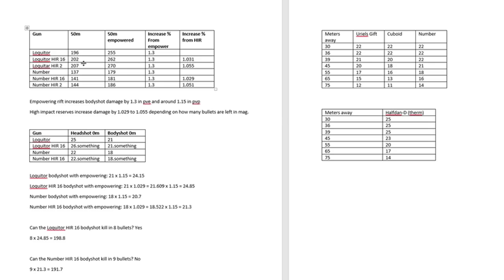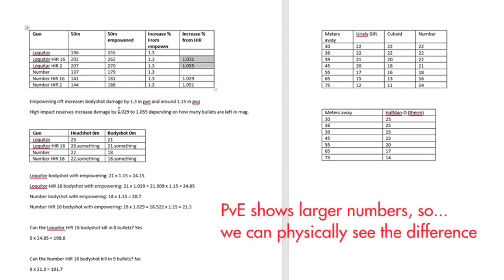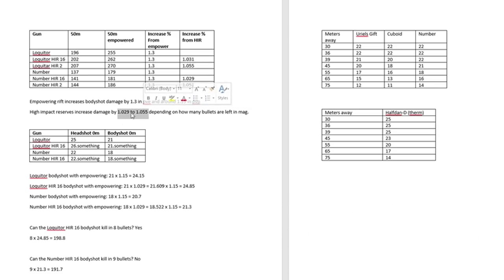Now for the High-Impact Reserves — this is interesting. The Lockwitter showed higher changes from High-Impact Reserves, and this will matter later. The Number, on the other hand, showed smaller changes. But we can safely assume that in either case, as you get deeper in the mag, it changes from 2.9% to 5.5% as you get deeper in the magazine. So the more bullets you shoot, the more damage High-Impact Reserves does.